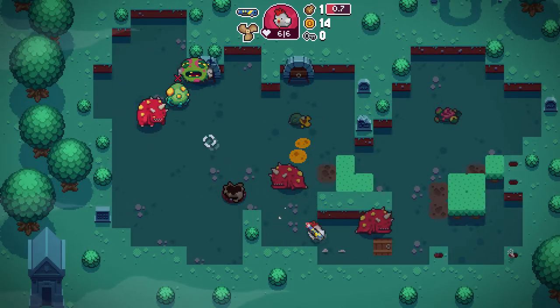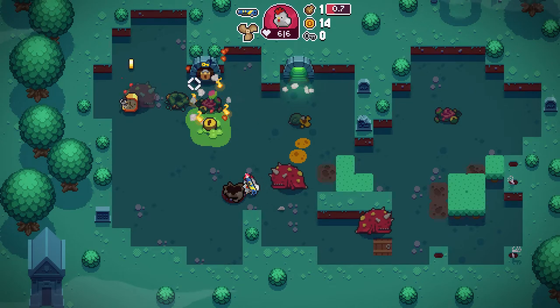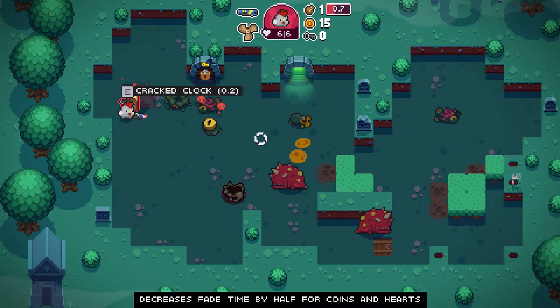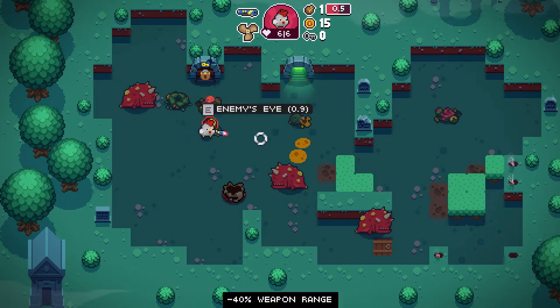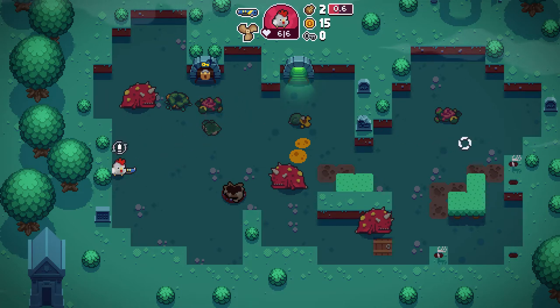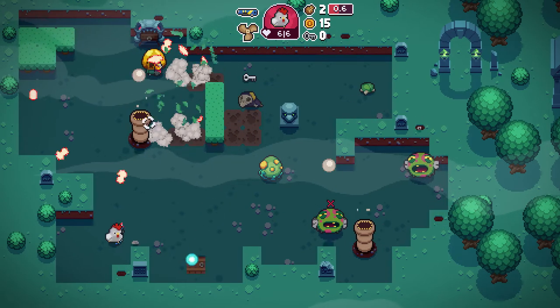Gotta get rid of the devil — kill the devil, get him out of your life! Alright, got him. Enemies eye — minus 40% weapon range, decreasing fade time for coins and hearts. I'll take them both. How far does this thing shoot anyways? It goes like all the way across the screen. Yeah. How about with the reduced range? Still basically across the screen. No problem. I'll live with that — as long as it's not reducing damage, I'm a happy fella.